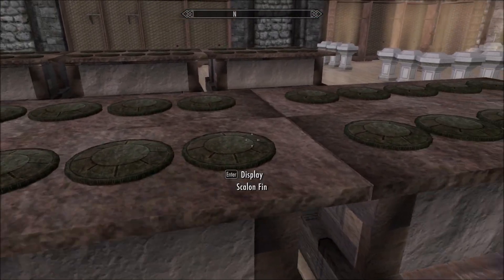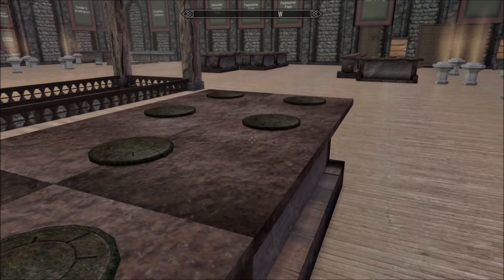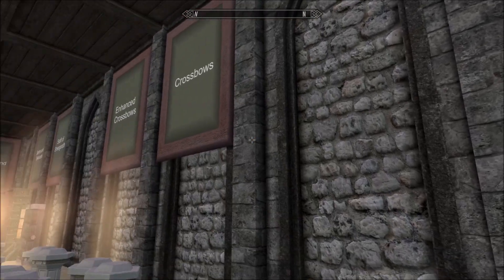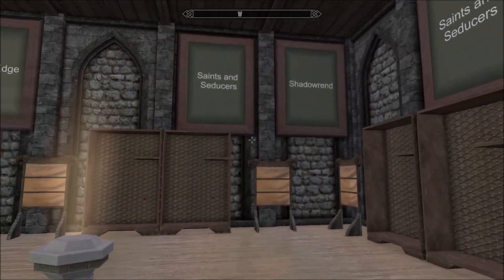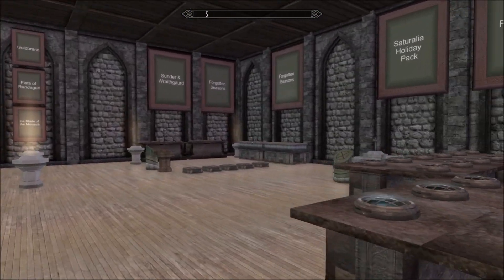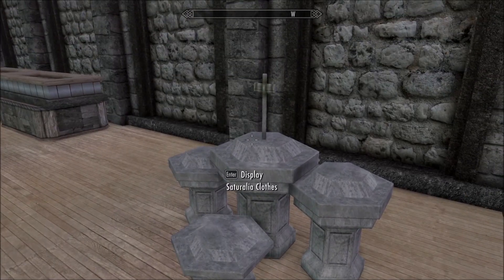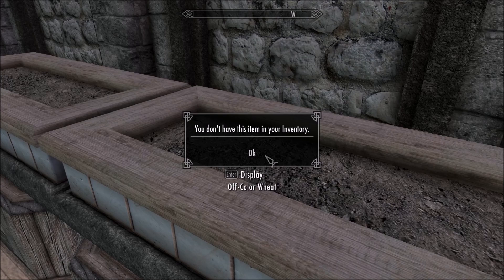Check it out though - this is absolutely bonkers. I haven't played an AE playthrough yet so a lot of this stuff is like 'what?' Saints and Seducers, Shadow Rend - all of these things came with the Anniversary Edition. The Saturalia Holiday Pack - I actually got that for free years ago when they brought it out, it was like a hundred credits or something. Off-colour wheat - oh man, I've got none of this stuff.